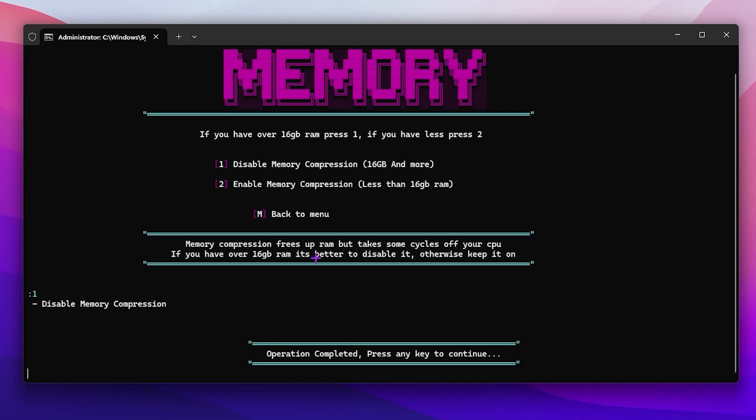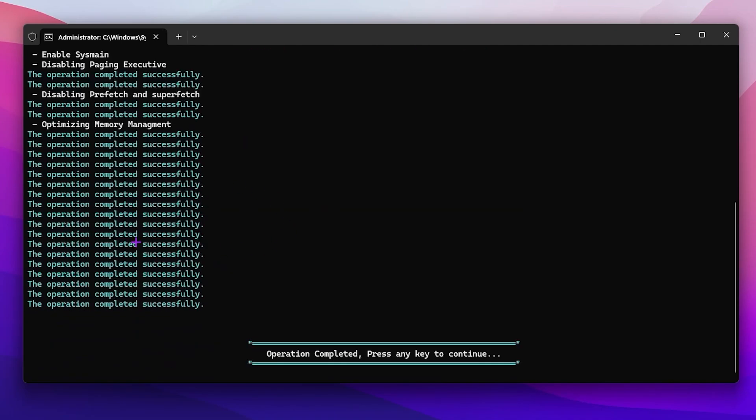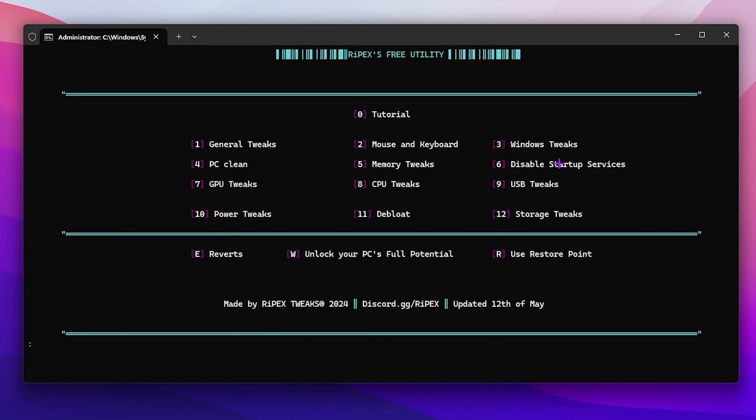Disabling memory compression will help fix FPS drops and lower the input delay of your mouse and keyboard. Press any key, then press 2 for the general memory related tweak and press enter — this will disable basic memory settings on your PC for optimizing memory. Press any key to continue. You can skip step 6.